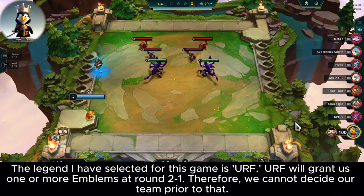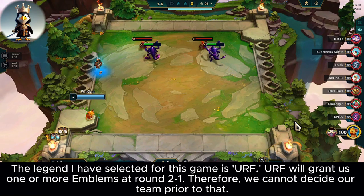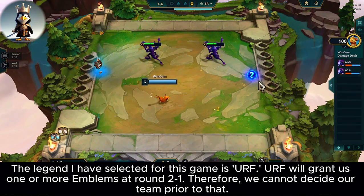The legend I have selected for this game is URF. URF will grant us one or more emblems at round 2-1, therefore we cannot decide our team prior to that.